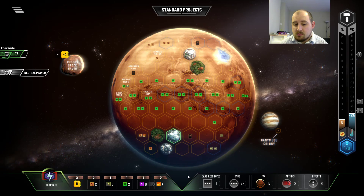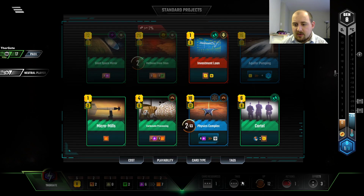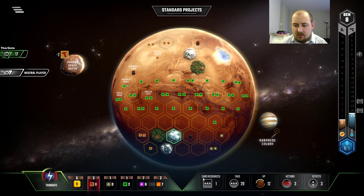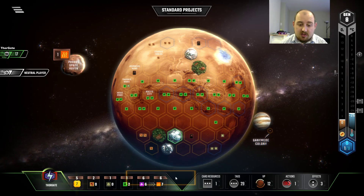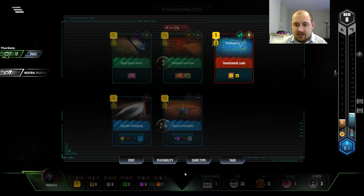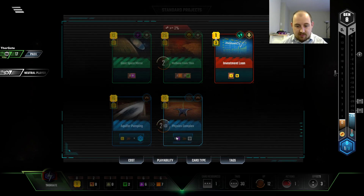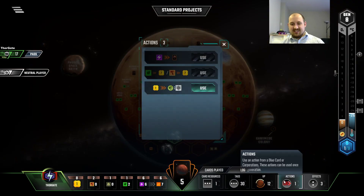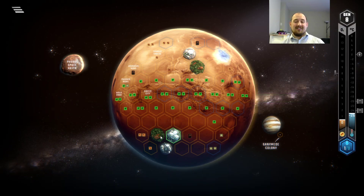Cartel. How much do we have for tax of Earth? This is pretty good — trying to figure out how much of it we can do. We do this for the steel, so it's obvious. Then this is a dollar, and that's six dollars. I lose a money production and a dollar this turn to get two points from physics complex? No, I can't do that. We need the heat. I won't be spending six energy to make two points. I won't do that to you guys.